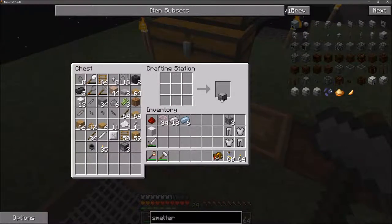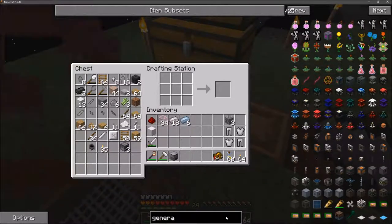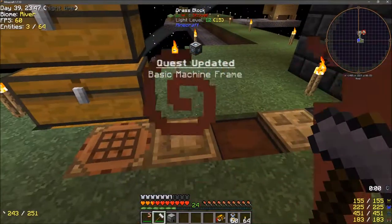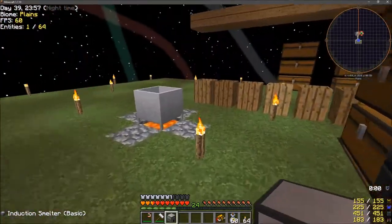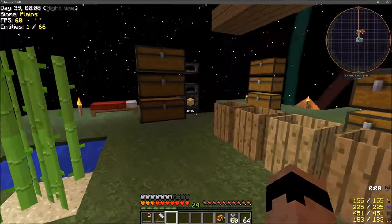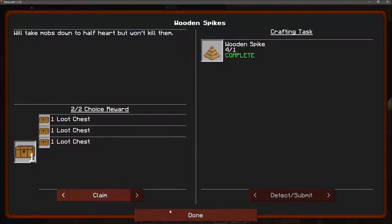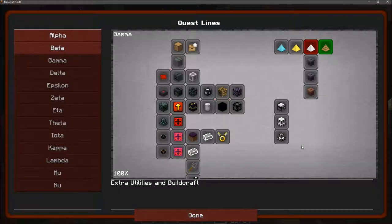We made the machine frame! Now let's craft the induction smelter. The problem is I need a generator to run it - a survivalist generator that needs three cobble, two iron ingots, a piston, and another furnace. And that's going to take more redstone I don't have. Well, I made the induction smelter at least. Let me place it - it needs power and I don't have power. Checking the loot chest - we got one!